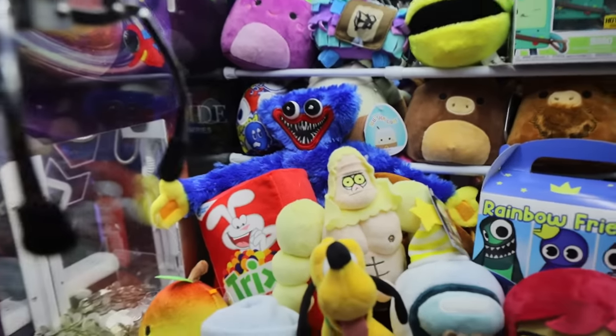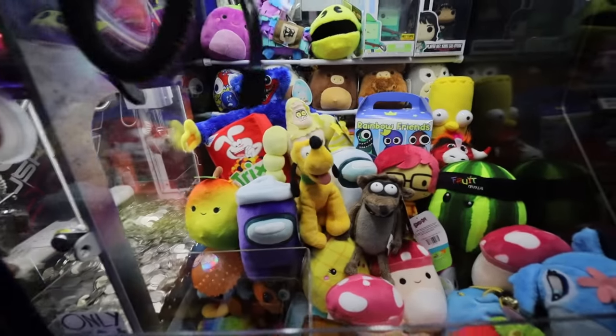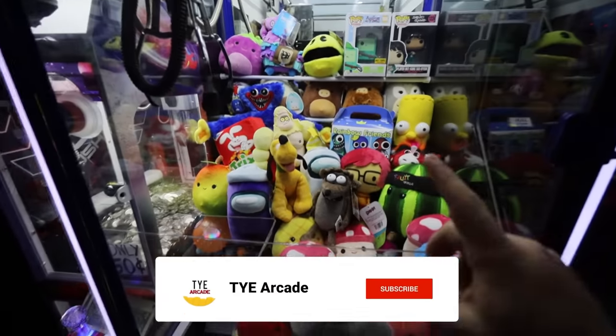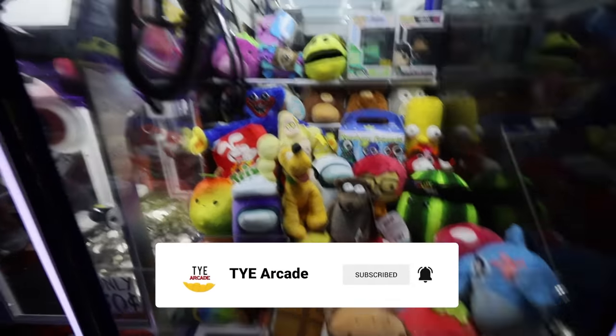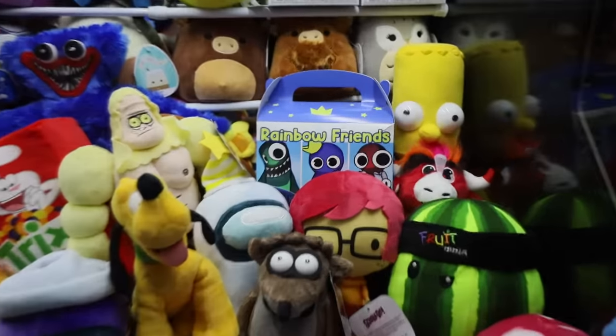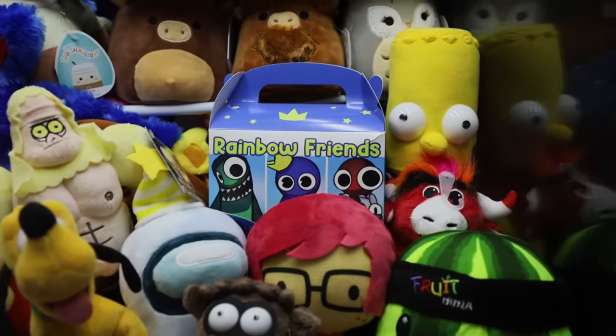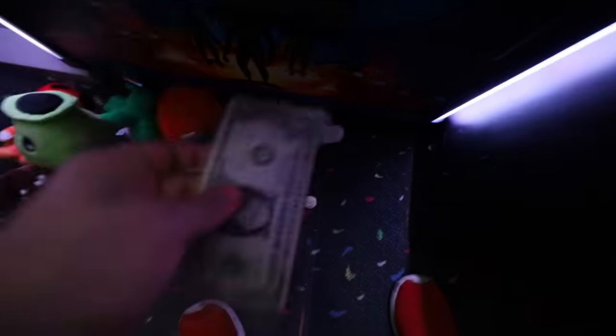If you see this Huggy Wuggy plush sitting towards the back of this claw machine, I'm giving away one Huggy Wuggy plush just like that one every single week until the end of this year to a random subscriber. All you have to do is subscribe, like this video, and comment down below which Rainbow Friend you think is going to be inside the mystery box. There's one more additional step to enter the giveaway but that will be revealed later in the video.